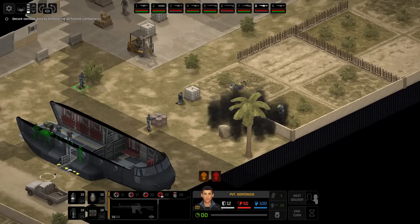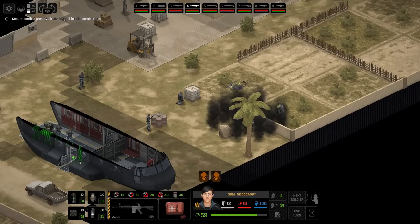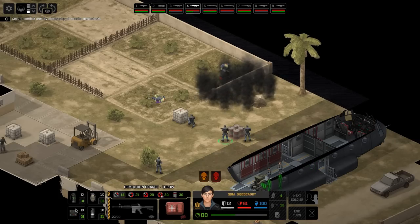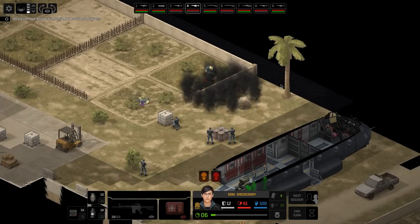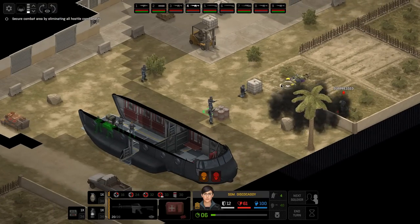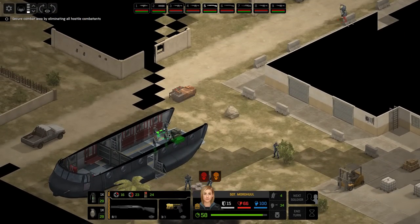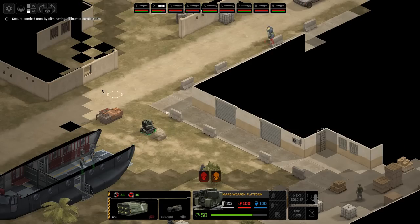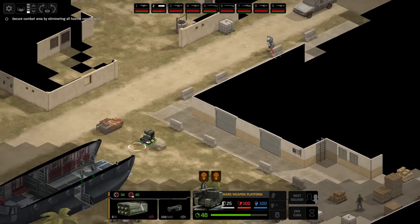Now we need to deal with this one here. What we could do is get Disco Caddy to flash them. We need 31 time units for a flash. I could put them on this angle - that's exactly enough time units for the flashbang. I think that's what we're going to do because getting flashed means they won't be able to move properly on the next turn or take fire. That alien is as contained as I can get them right now. We now need to look at this direction here - I'm thinking we get Morgul up to the wall. The only concern is this window, so we're going to get the Mars weapon platform to drive to here.